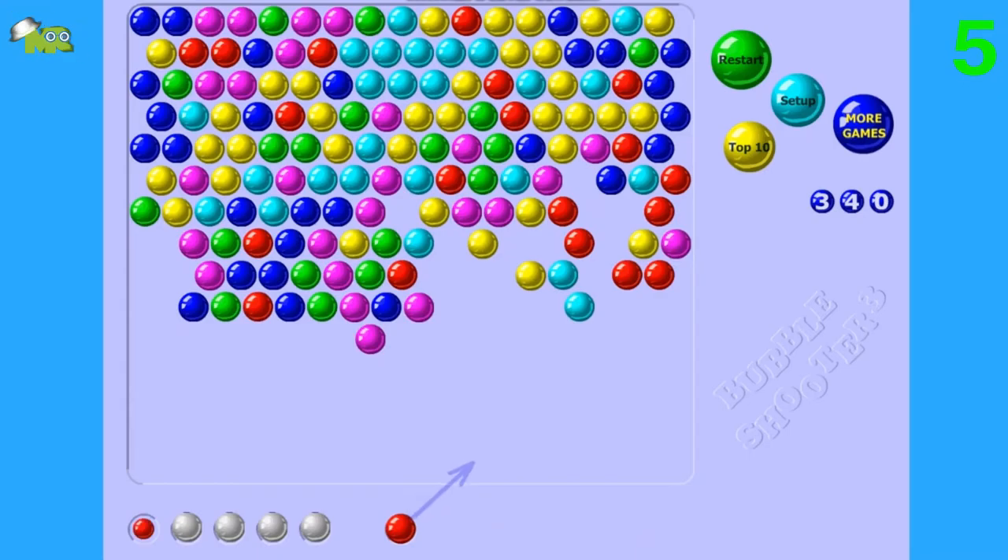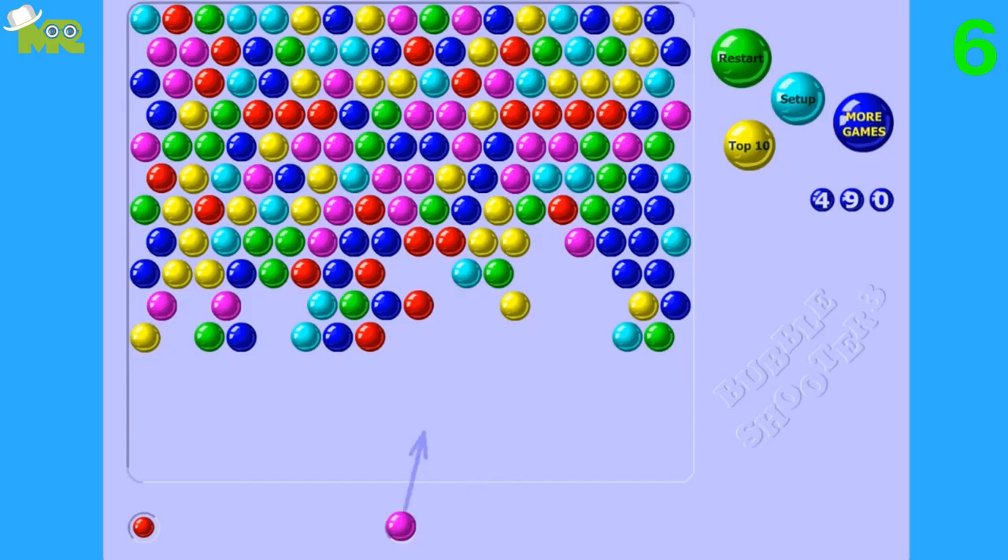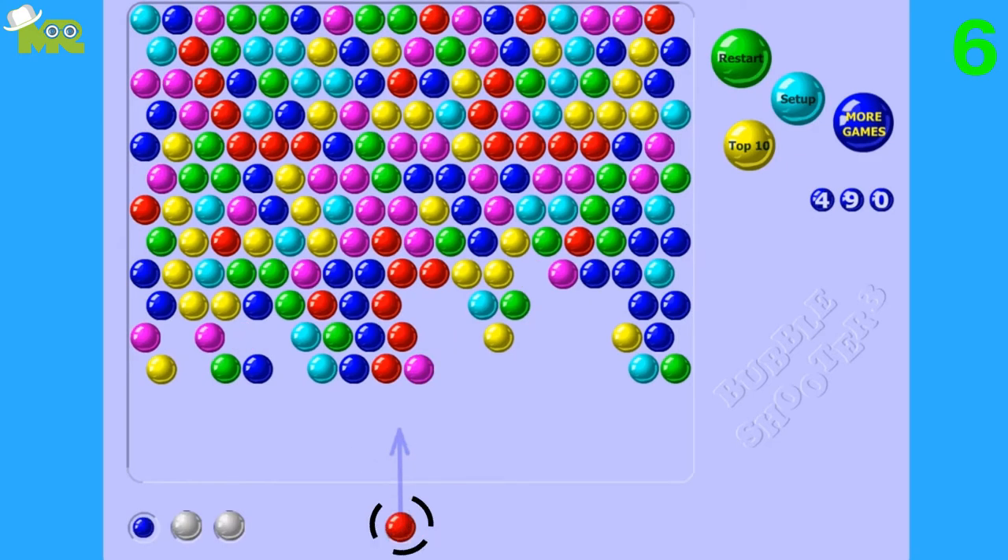Tip 5: Pay attention to how deep the bubble can reach and try to shoot for deeper places. Tip 6: Try targeting the hanging bubbles. If you see a few bubbles dangling off of a group of other bubbles that are the same color, you're in luck. Rather than trying to shoot off one bubble at a time, wait until you have the right color bubble and target that bubble to drop all the bubbles at once.